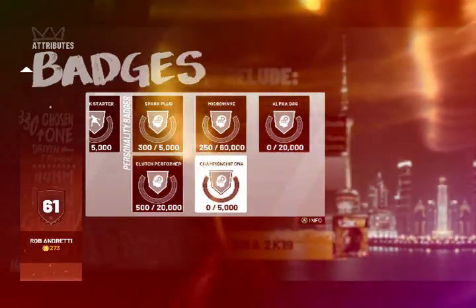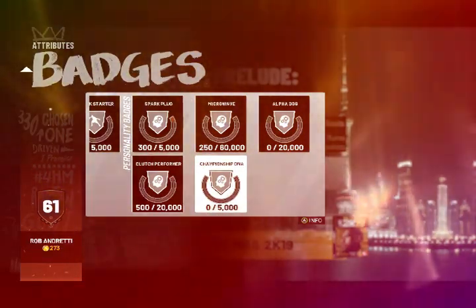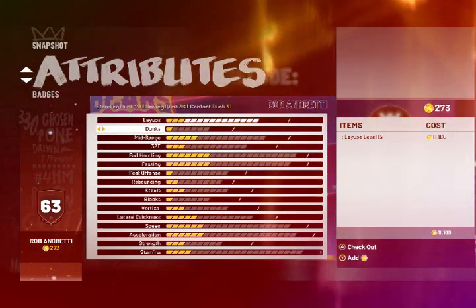Clutch performer, four-quarter. Championship DNA, four-quarters in the finals as well as the playoffs. Playoffs atmosphere versus the season atmosphere is going to be a lot different. And that's facts — something you got to deal with.